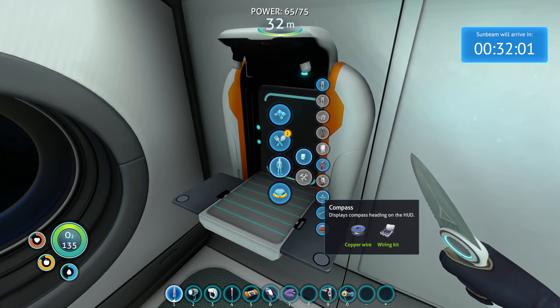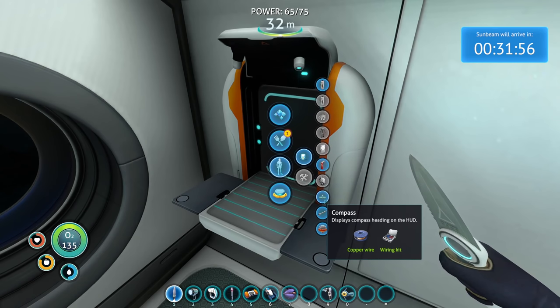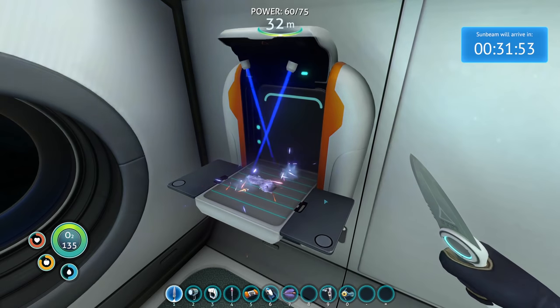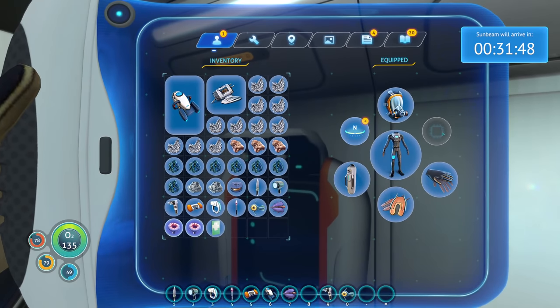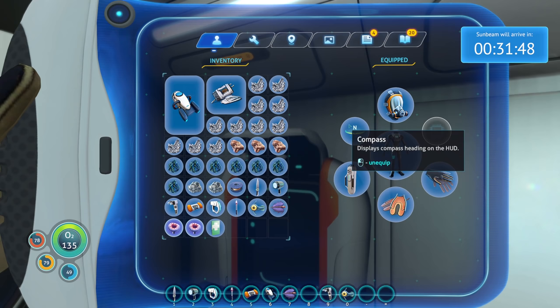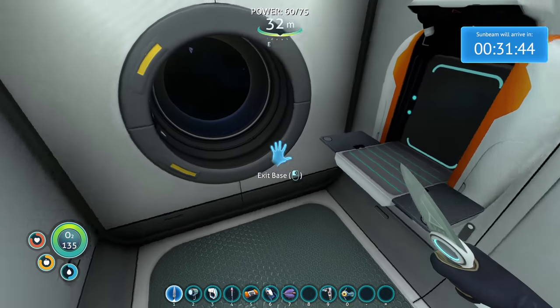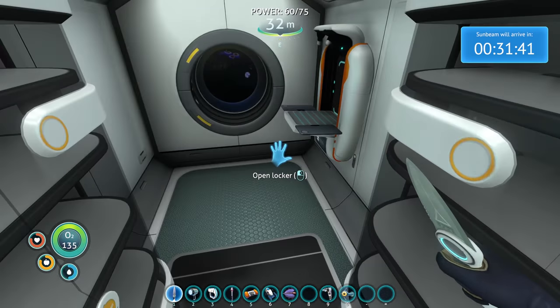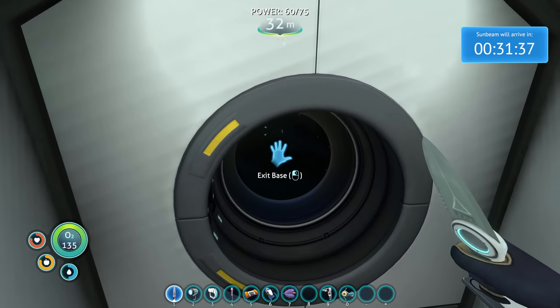Actually, where would it be? Oh, right here. I wanted to make a compass anyway. So how does that work? Do I put that in this slot? It's right here, okay. Displays compass heading on the HUD. It's kind of like a permanent upgrade, sort of. It does take up a slot, but it's a nice thing to have just to make sure we're walking in the right direction, although looking at my pod is a pretty good indication of where we are too.